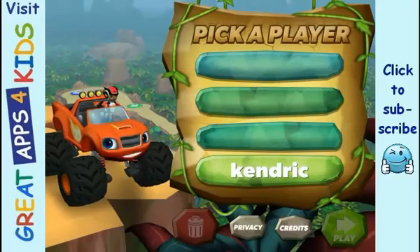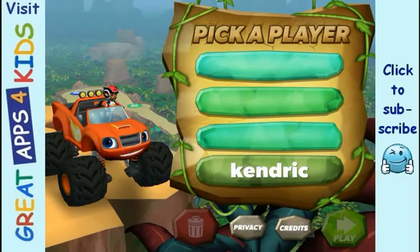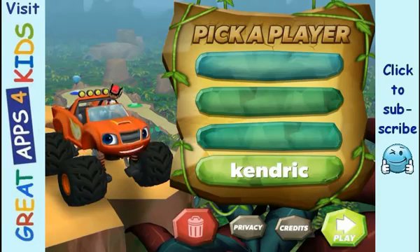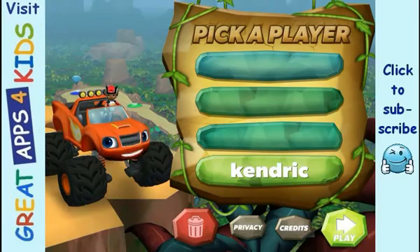Choose your name to get started. If you don't see your name, tap on a space to add it. Tap Play to rev up for a dino rescue.